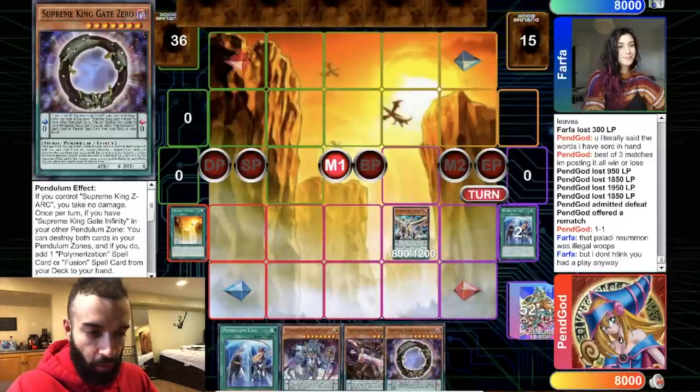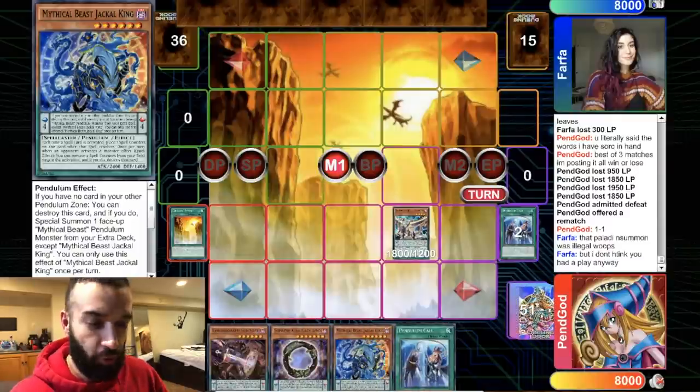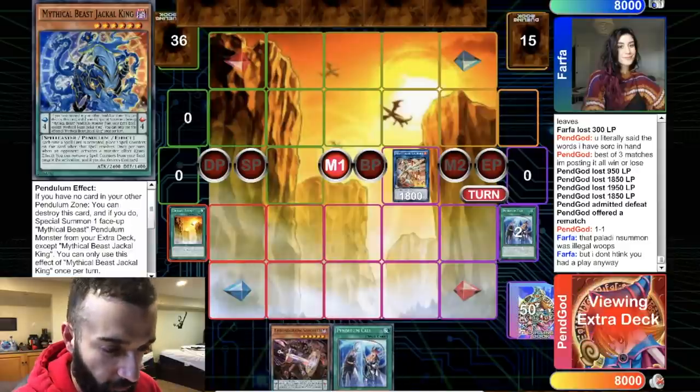I was lagging a little bit — I do blame Dueling Book for it, but it's all good. Dueling Book, are you kidding me? Anyways, Electrumite is gonna do its work. We do draw good for sure.